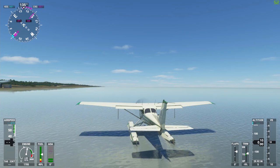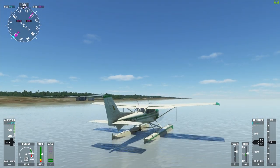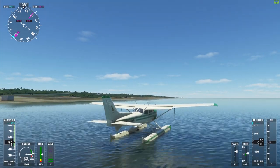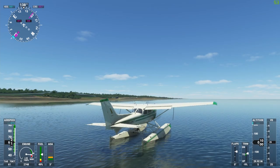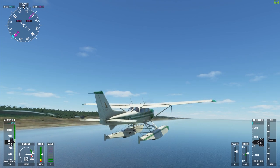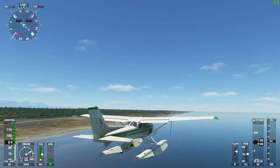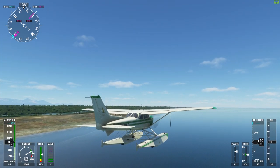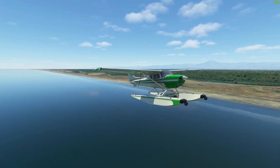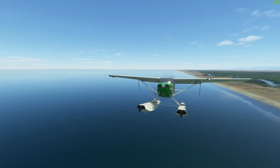Going full throttle to see how the plane behaves. The bouncing starts again. We're at takeoff speed, so just gonna pull up and we're up. Not bad — the plane does have a good amount of power. Gonna throttle down a bit. Trim the aircraft and voila. The plane really handles the water like a champ, but I think because of the water physics, the plane is very bouncy after accelerating a bit.